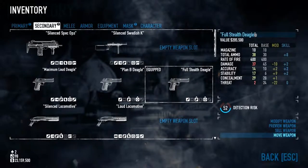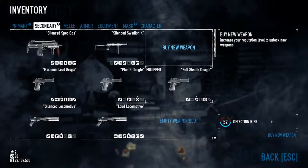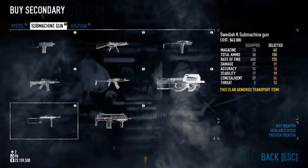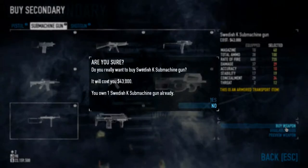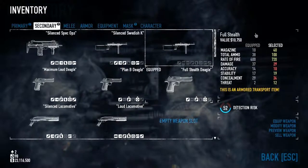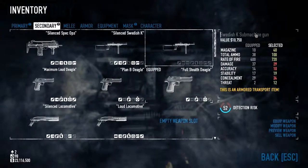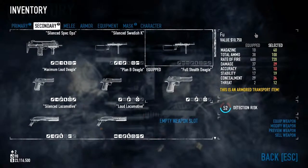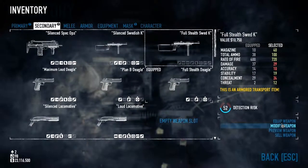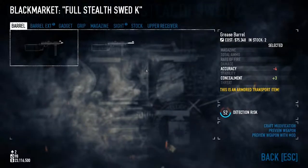This is the weapon I'd primarily use in a heist. But actually, I can get the detection risk even further down. I'm going to purchase a new weapon — the Swedish K submachine gun, which can get a very high concealment value on it. We'll call it the Full Stealth Swedish K and modify it.